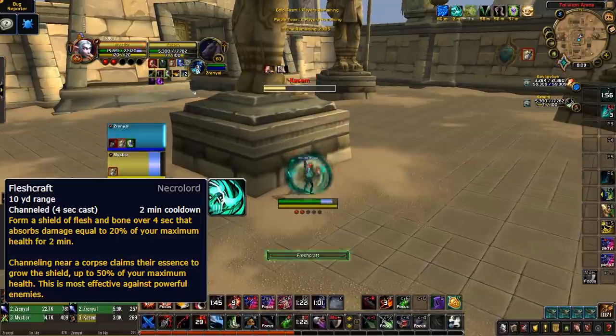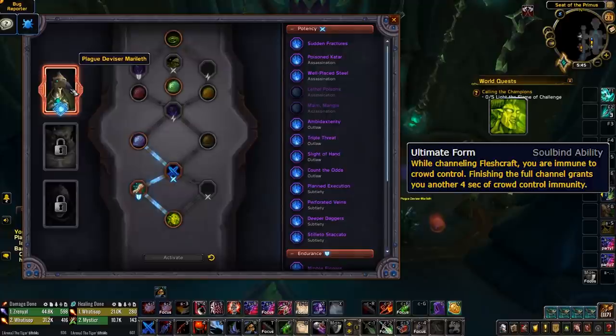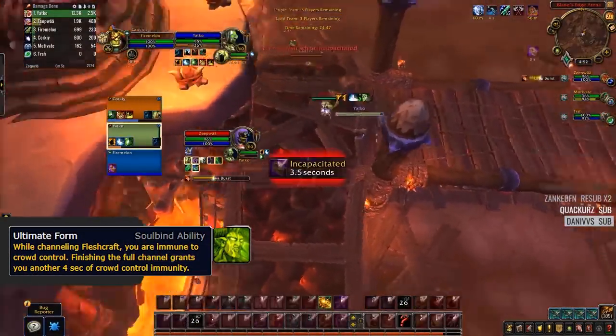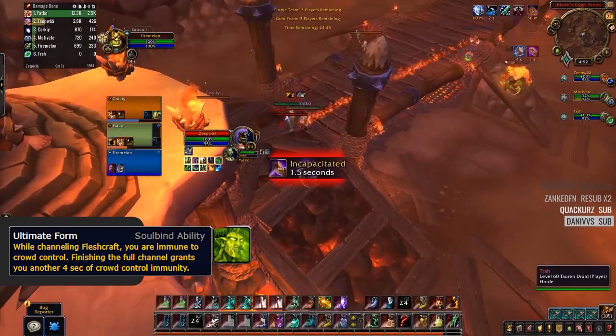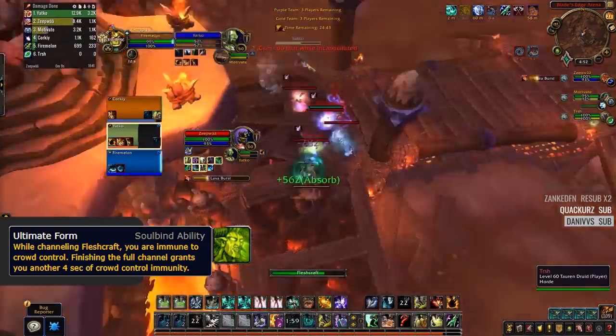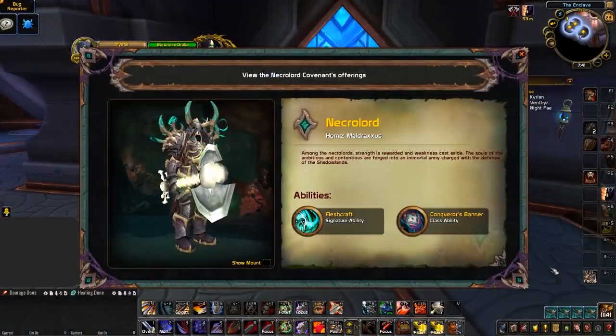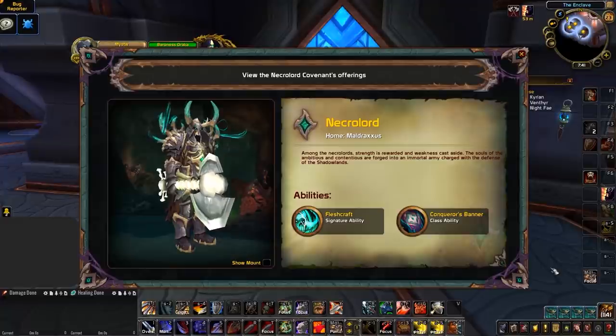So what Soulbind abilities improve Fleshcraft in Arena? Well, there's really only one worth talking about, as it's significantly better than the others. Plague Deviser Marileth gives you access to Ultimate Form, which makes you immune to crowd control while it's being channeled, and then for 4 seconds afterwards. This turns Fleshcraft into an ability that gives players an opportunity to outplay their opponents in specific circumstances. For example, a healer could pre-Fleshcraft incoming CC in order to immune it. So which classes would benefit the most from Fleshcraft? Well, pretty much any class that wants to buff their defensives can benefit from it, especially frail melee like Rogues and Ferals.